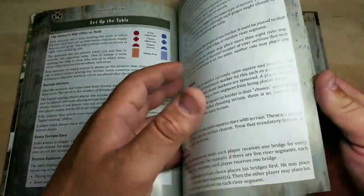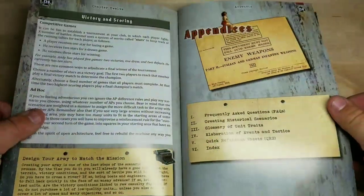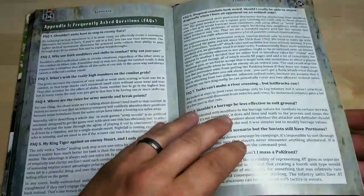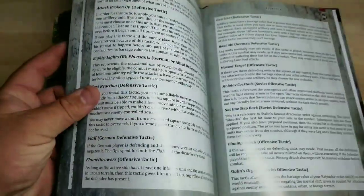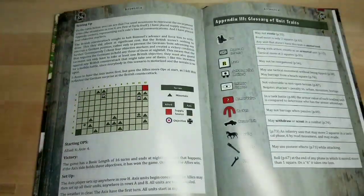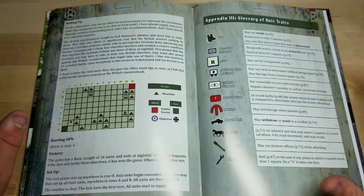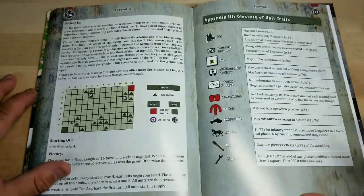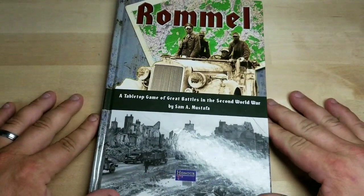Then it's got the fictional scenarios — I believe there's eight of them, and other scenarios are on sammustafa.com. It tells you how to score. And of course he includes appendices in the back and a quick reference sheet. I've been on sammustafa.com and he does have a ton of things you can download. I obviously did — I went up and spent like 50 bucks printing stuff out. You do not have to take it that far, ladies and gentlemen.